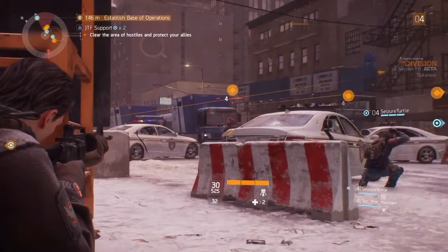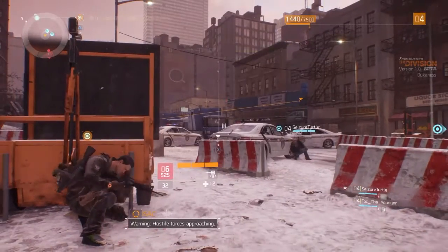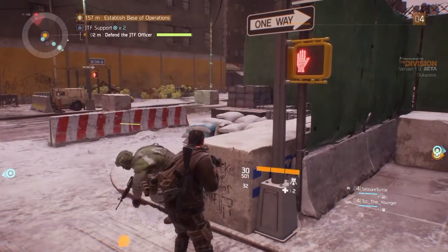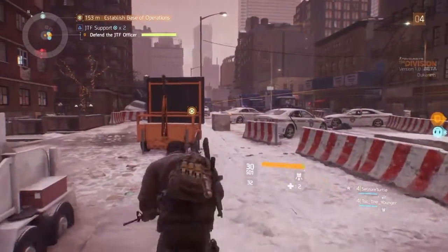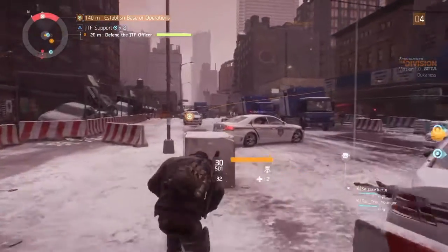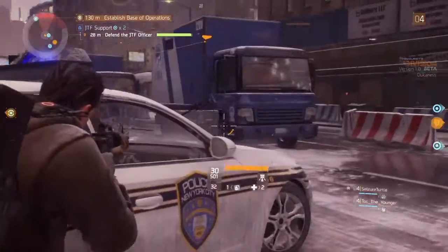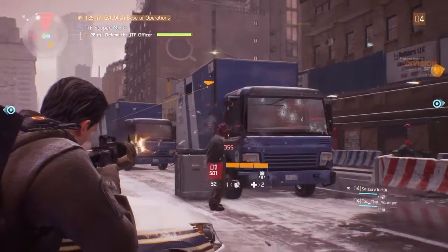I want to talk about the cover system, which is fantastic in this game. My biggest pet peeve when playing a third-person or cover-based shooter is that your character doesn't always respond the way you want — you'll dive into a wall, vault something you don't want to vault, or jump out of cover when you're under fire. That doesn't happen here. As you can see in this clip, you just set your cursor on where you want to go, hold X, and your character just moves there. It's that easy, and not having to worry about that gives you more time to think about shooting, calling out to teammates, and using your abilities.